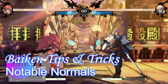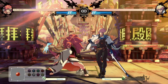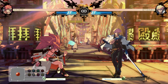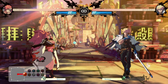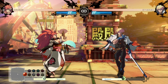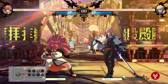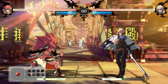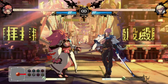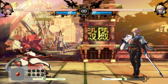Now let's talk notable normals — she has a decent amount and they're pretty much all in the footsie and neutral department. First, stand slash: as basic as basic gets, but it's quick at 10 frames — a really nice basic poke. If you do manage to get a counter hit with it, you get some decent damage. As a medium, you get some decent counter hit slow time, and from there if you see you got it, just go into down heavy slash — it's a natural combo. Then you can go into heavy slash Kabari. Decent chunk of damage for very low commitment.